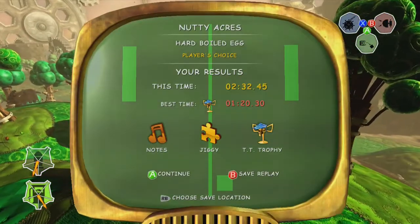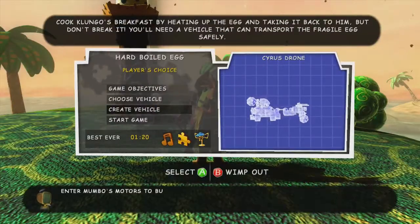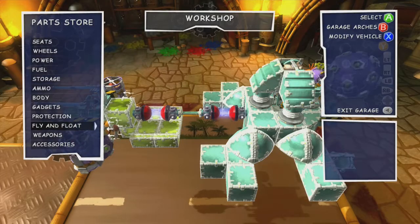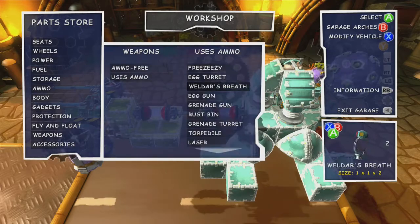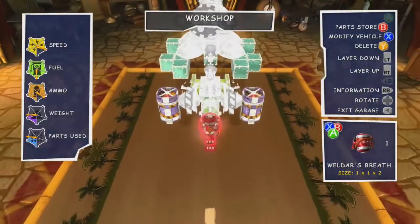I could have probably tried again, or tried to make a vehicle that flew over top so I could see into the volcano, or really done very many things to try to make this work. But in reality I couldn't really be bothered, especially knowing that there's a far easier way to do this challenge.